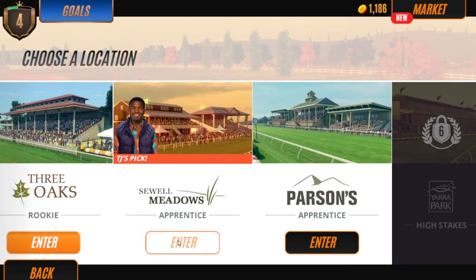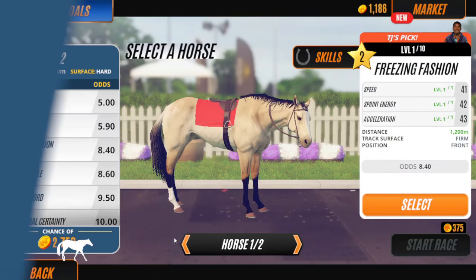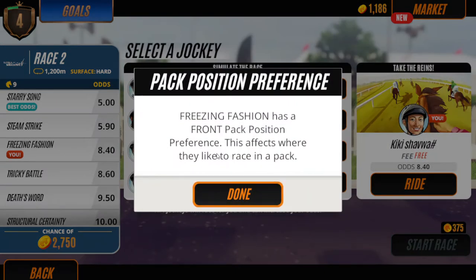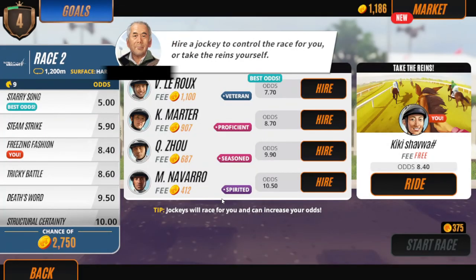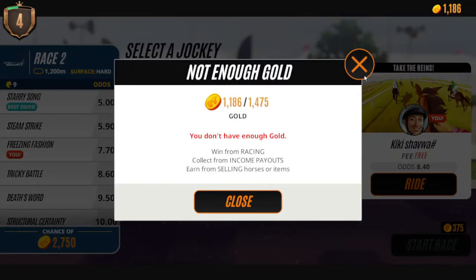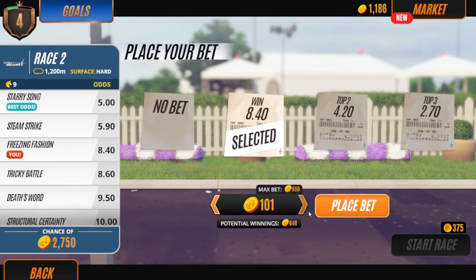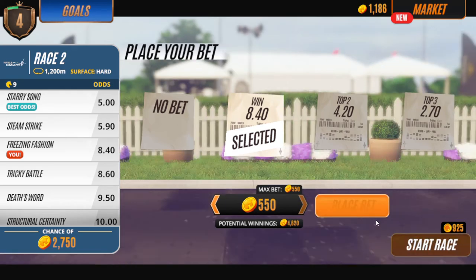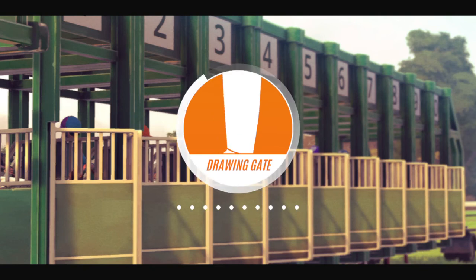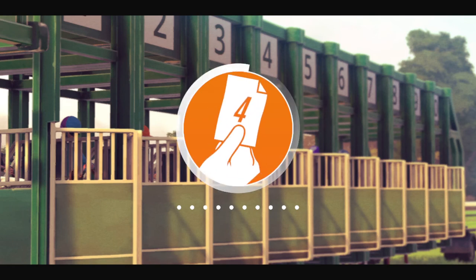Now you would want to race - go in here. You have almost the best odds for the race. Freezing Fashion has a front pack position preference - this affects where they like to race. For me I like to hire jockeys but you currently can't do that right now. So you would want to bet - you can get some good money. I once bet and got 98,000 gold from it.